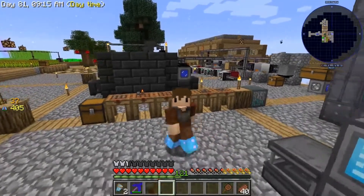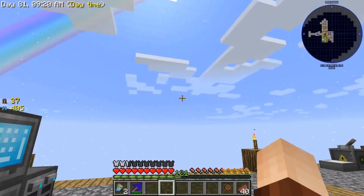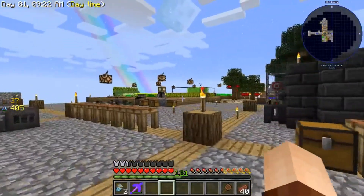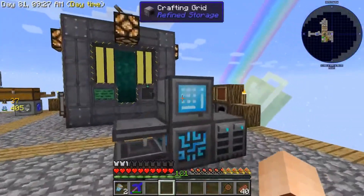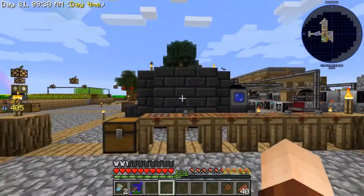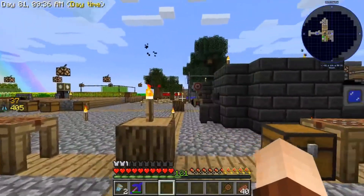Everyone, it's Jackal Wolf back in Sky Factory 3 with another five minutes. This episode we are going to work on wirelessly transferring items into our Refined Storage system. As you can see, I've got just an absolute ton of chests all around my world.